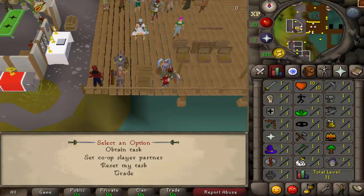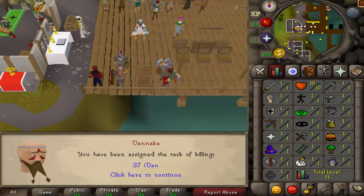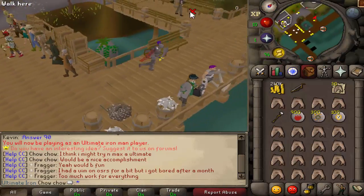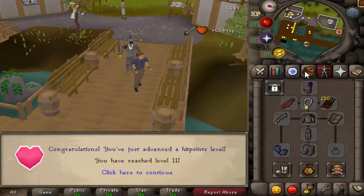The main thing I'm thinking is Slayer with the rare drop table has got to be good. So that's what I'm going to do to start off. Let's get our first task - I would love cows. 37 Men. We might actually try to do Cave Horrors now. If I can get everything I need from these, I'll do Cave Horrors and try to knock out the Slayer Helm early.